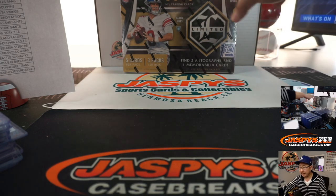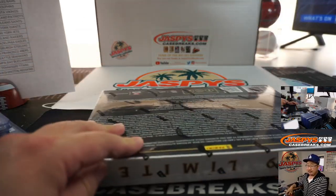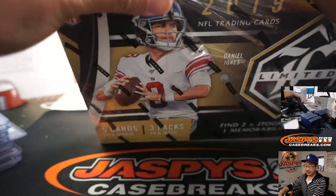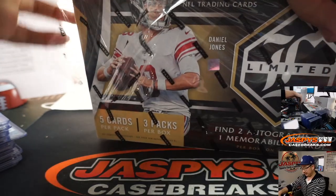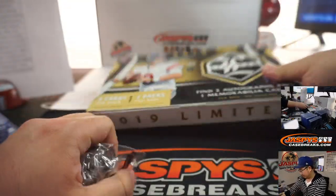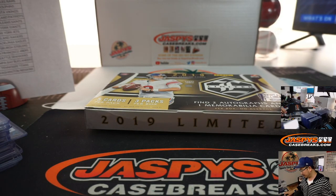All right, last box coming up. Mantis thinks Cam to the Dolphins and Odell Beckham Jr. to the Vikings — that's what he thinks. Flawless. Is that sold out? Is that officially sold out with all the number blocks and everything? Yeah, I saw your question.